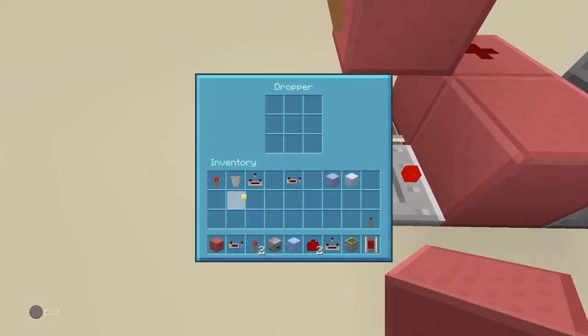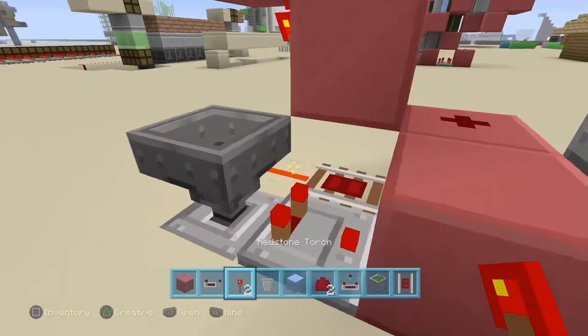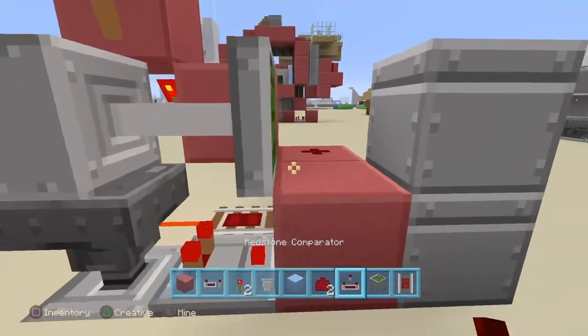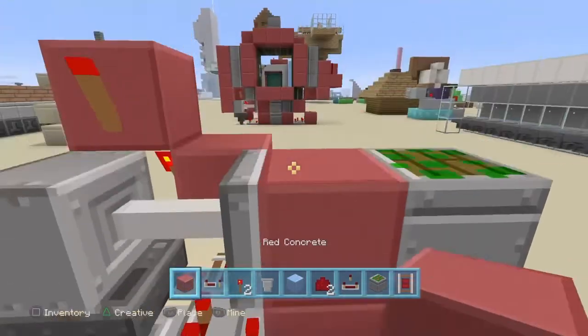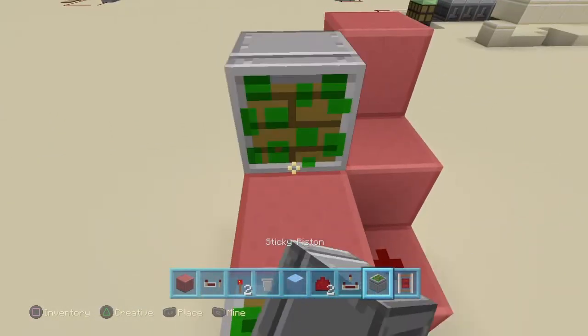You are going to want to place any block in here — I am going to place a comparator. Then you are going to have a hopper going into the dropper right here. You are going to want to have a sticky piston facing this way that has a block right there, and then we have another sticky piston right here.